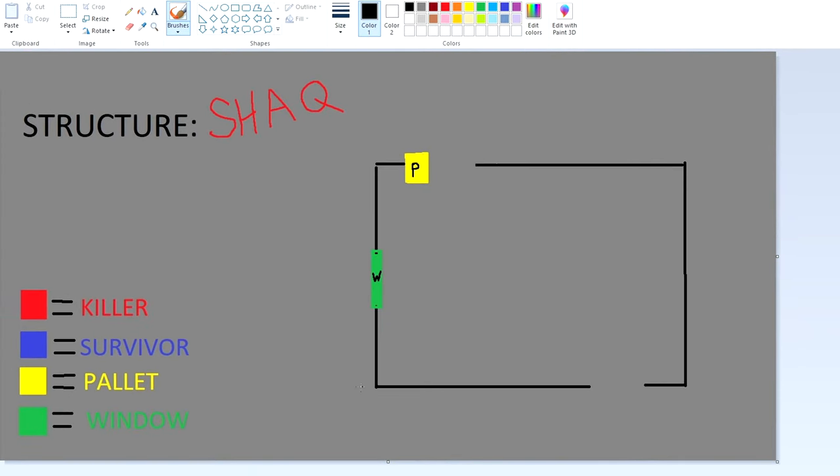In my opinion, the best way to run this tile is running it like this. This is definitely where you want to run it the most while the killer is chasing you this way. It's really easy to go across — you can see their light, their stain when they come through the door, and you can see their stain right here.